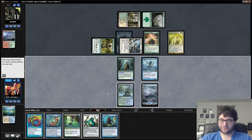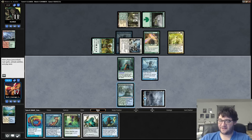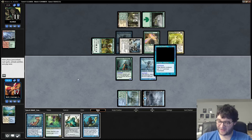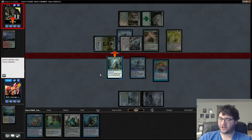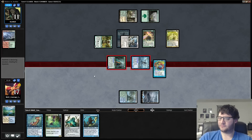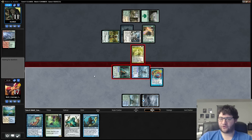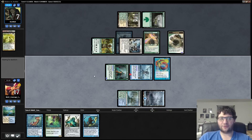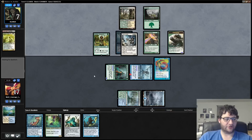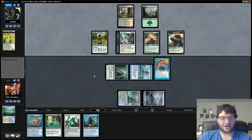Given this board, not sure what our opponent's up to. We're going to have some sort of Collected Company threat. I think I just have to play and attack — let's stick to the plan here. Get in there for seven. We're steps away from winning. I assume our opponent is going to block with Voice of Resurgence and get a big Voice of Resurgence token. Depending on what they hit off Collected Company, it could be bad for us — or whatever they're sitting on over there, they probably have a combo.